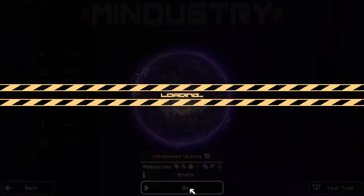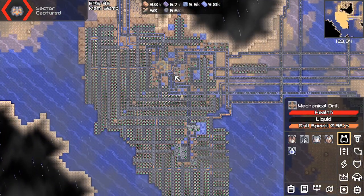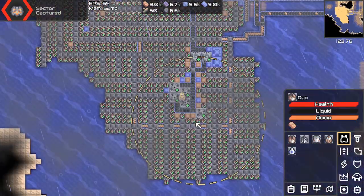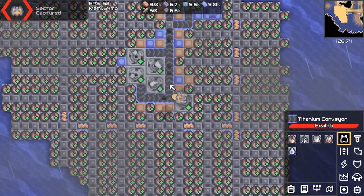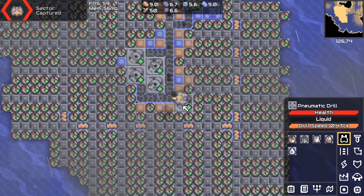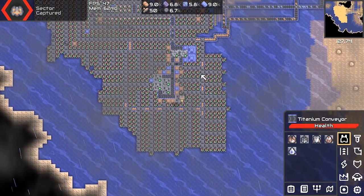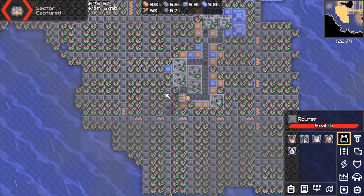On the last episode, we completed Windswept Islands by discovering the main island in Turret. I actually connected one of the routers into the coal drills, which completely messed up the entire system. What I did was just remove all of those routers and place a new one. Now, as you can see, they're all green, which I like.